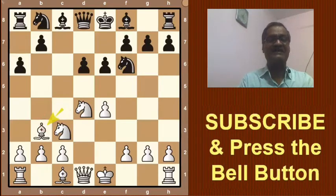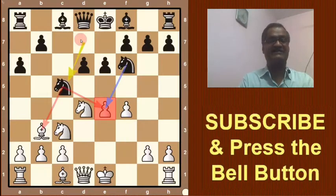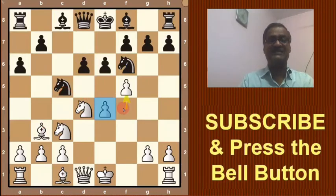Now Nbd7 — this knight is played here. Then f4, and here Nc5 was played. See this move: Black tries to capture this bishop and keeps pressure on e4 with two knights. Bobby Fischer does not save this bishop — he plays his own plan, f5.